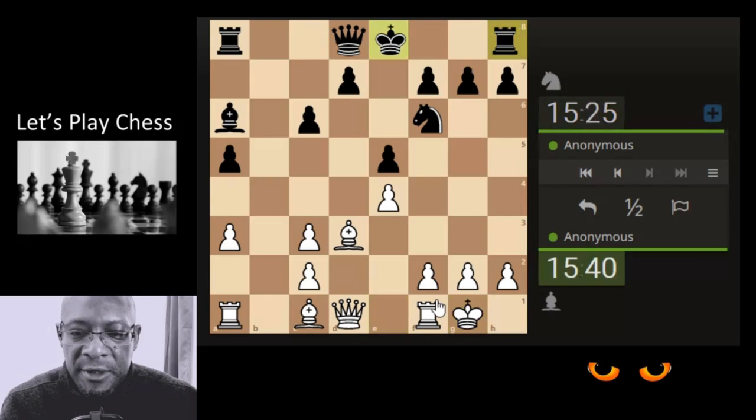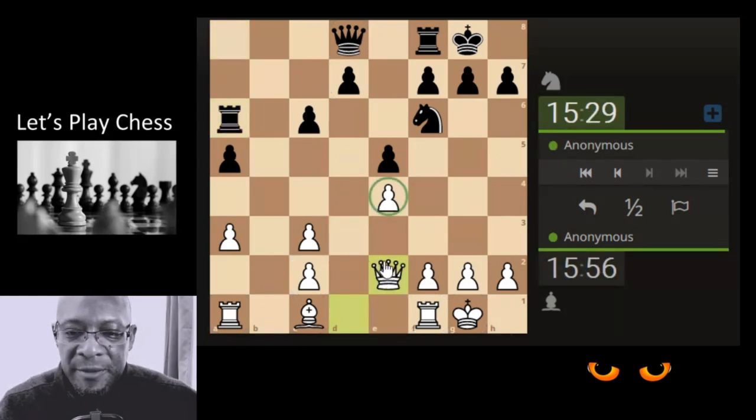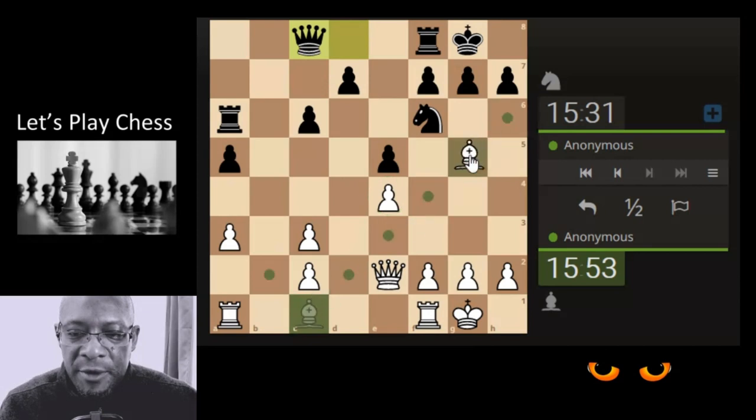Now our king's castled, fairly happy with that. I'm going to bring the rook into the center of the board and then attack it with the queen — gives them something to think about defending the pawn at the same time. So briefly I'm up a tempo in a sense, but it's nothing major. The queen's defending so going to x-ray through to the knight, maybe double the pawns in front of the king if the knight stays there.